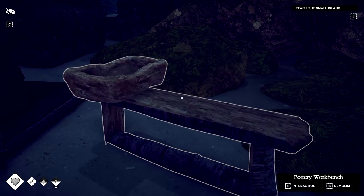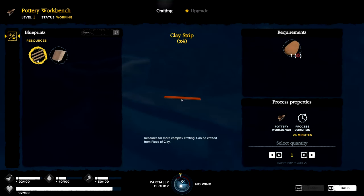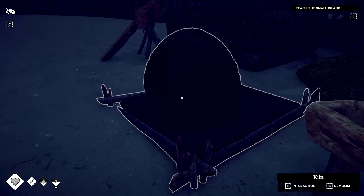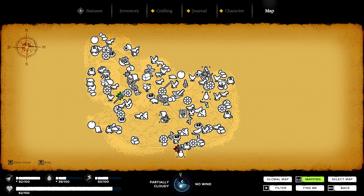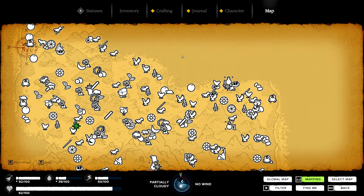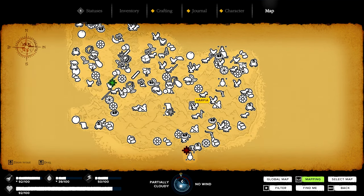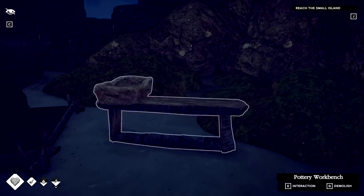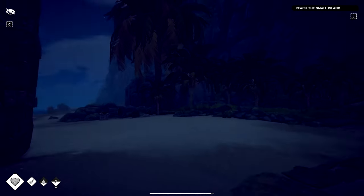We now have our pottery workbench and our tanner's workbench. We don't have blueprints for the tanner's workbench yet, but we do have blueprints for clay strips and clay bricks, which will require finding more clay. The best spot to find clay is around water sources — there's one here and another I know about that isn't uncovered on the map yet. I'm going to go grab some clay and then we'll make a couple of strips and maybe a pot.